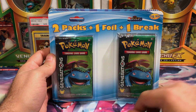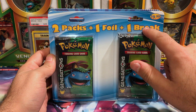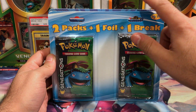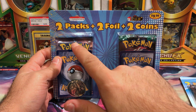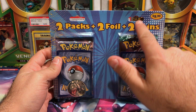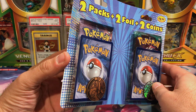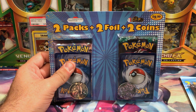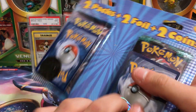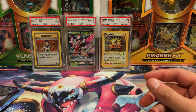All the information you need is right on the front. Each of these new double blisters comes with two packs — one foil and one Break — for $9.99. These are all Generations. This one is two packs, two foil, and two coins at the same price. The packs look like Breakpoint and Guardians Rising. These are made by Fairfield — you can pick them up from Target. I was very happy to see these back.